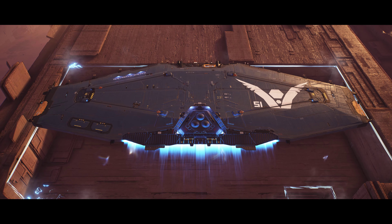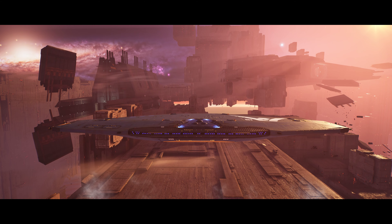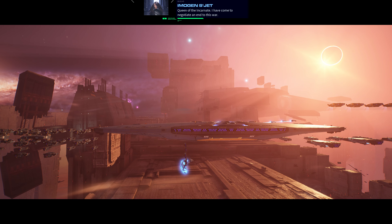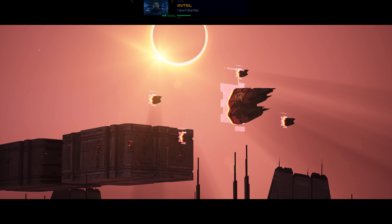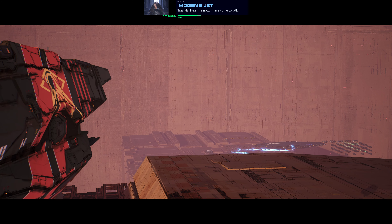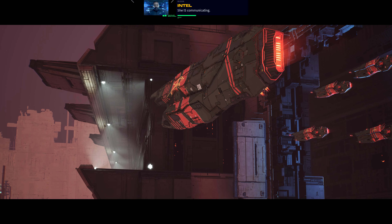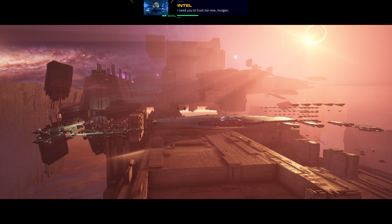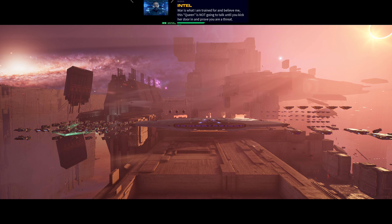Hyperspace complete. All ships — full alert, but hold fire. Await my order. Broadcast on open comms. Queen of the Incarnate, I have come to negotiate an end to this war. I don't like this. Steady, Isaac — give the plan a chance. Tia Ma, hear me now. I have come to talk. Why isn't she communicating? She is communicating. All ships, prepare to fire. Isaac, no! I need you to trust me now, Imogen. War is what I'm trained for, and believe me — this queen is not going to talk until you kick her door in and prove you are a threat.